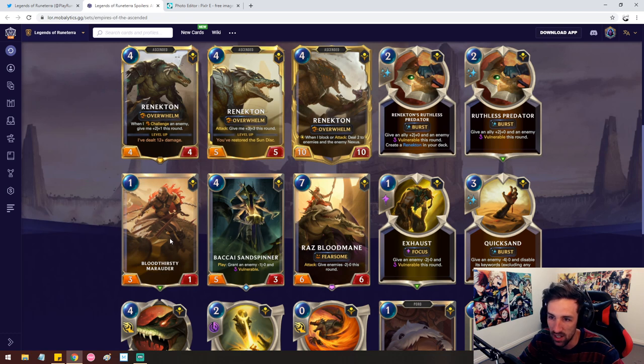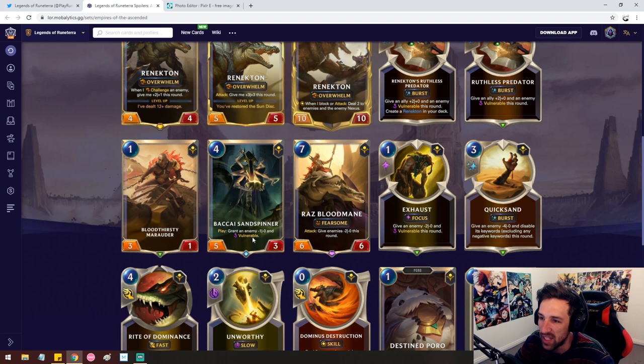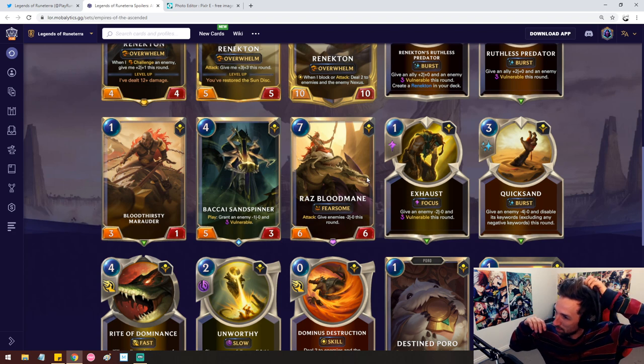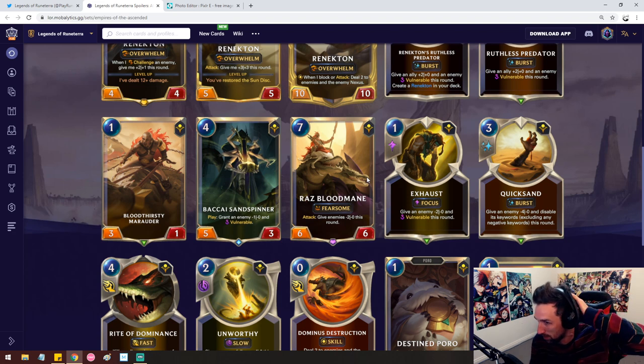The Bloodthirsty Marauder — this card is discovered or from another card, so not much to say. One mana 3-1 though. The Bakai Sand Spinner: a four mana 5-3, grants an enemy minus one, minus zero and vulnerable. Pretty average, not gonna lie. Raise Bloodmane: seven mana 6-6, on attack give all enemies minus two this round — reminds me of Terror of the Deep. That card was okay, but this is one mana cheaper. However, it doesn't affect the rest of your units either. Kind of slow, very slow.